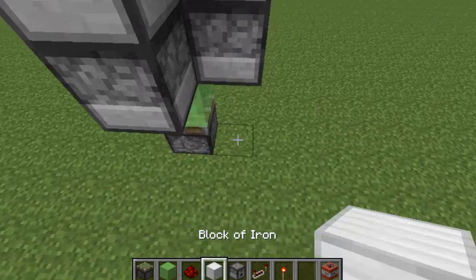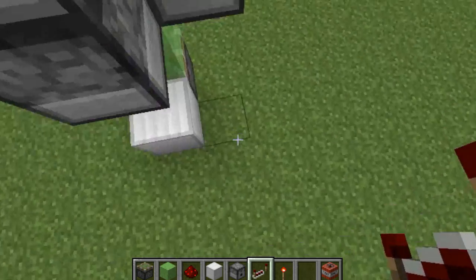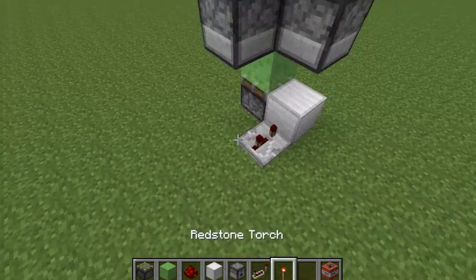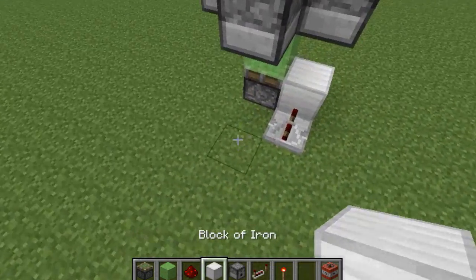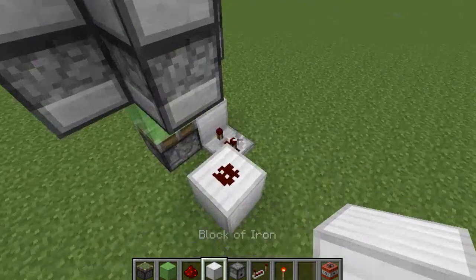Then you want to go down here and destroy your temporary blocks. Next, you want to place any building block of your choice right there, and figure out which side you want to place your repeater. I'm gonna place my repeater right here and set it to three ticks. Once you've done that, you need to place a block here and place a piece of redstone right there. Now let's worry about that later.